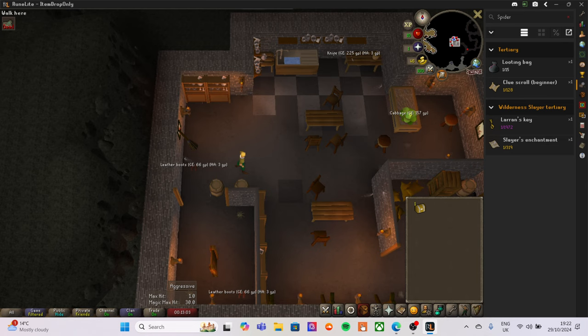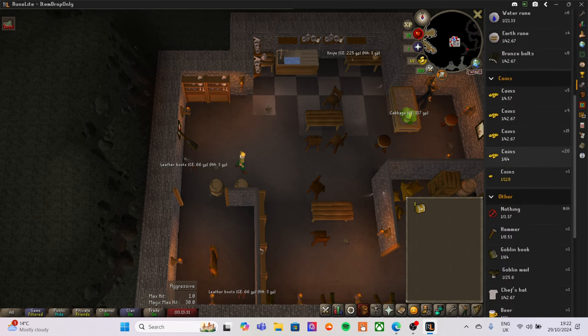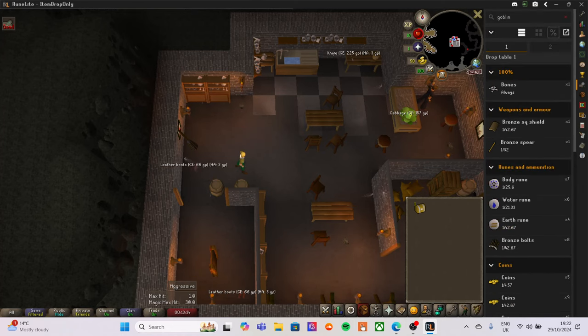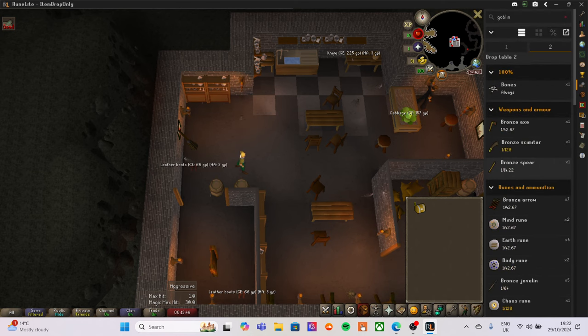I don't want to die because you lose all your items and it's just going to be boring. As you can see there are labels on screen — cabbages, a knife, boots — but I cannot pick them up. The only way I can source an item is from a monster drop. For example, later on we'll need a red cape for a clue scroll.